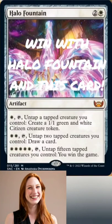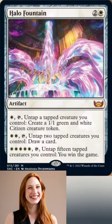Halo Fountain: Artifact, costs 2 generic and a white mana, with 3 abilities. First ability — White and Tap: Untap a tapped creature you control. Create a 1/1 green and white citizen creature token. Second ability — White, White, and Tap: Untap 2 tapped creatures you control. Draw a card.